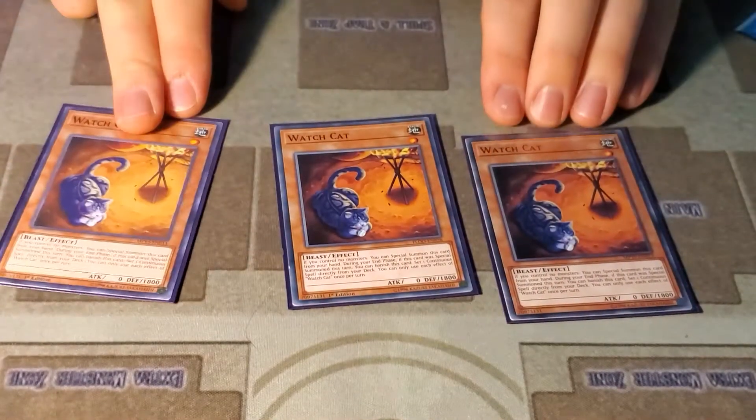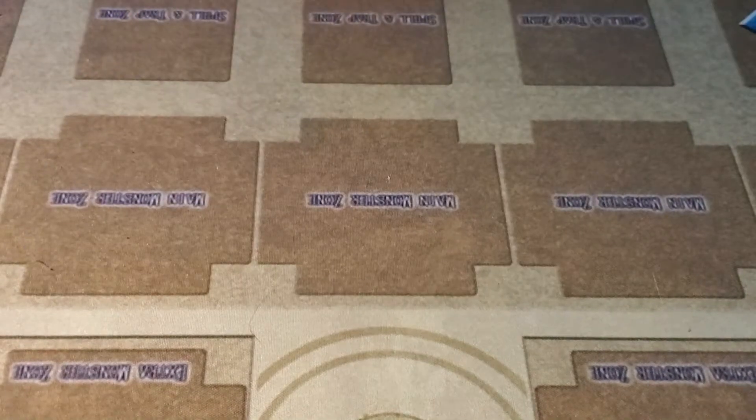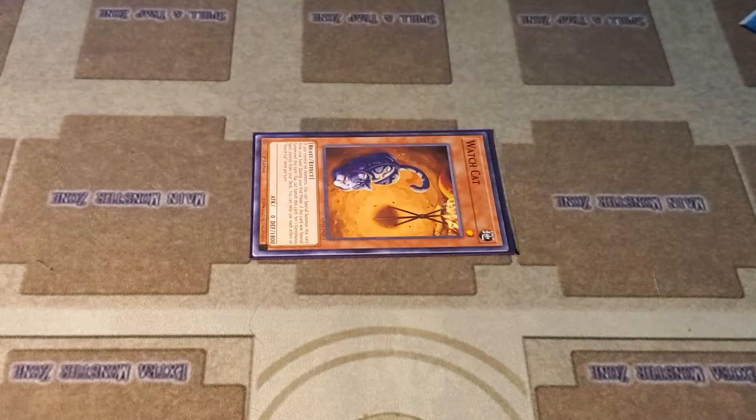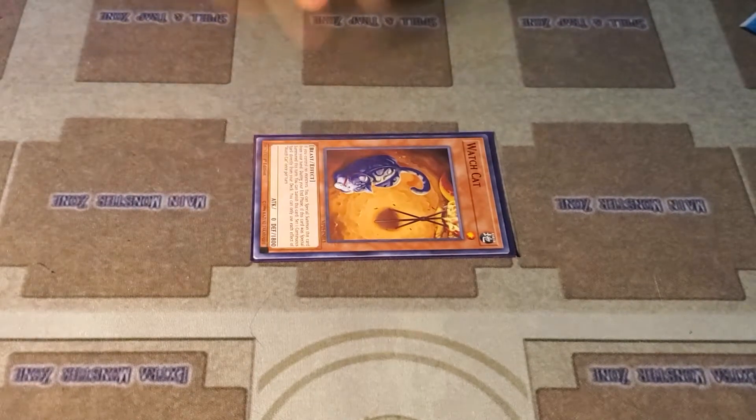Now this is the spiciest tech of the deck that I know for sure nobody else is playing — Watch Cat. The only downside is it isn't a Wind. If you have no monsters, you'll just special summon it, and if you've special summoned it that way at the end of the turn, you can set a continuous spell directly from your deck. You're going to set Hysteric Sign, and I'll show you with the Link play at the end.